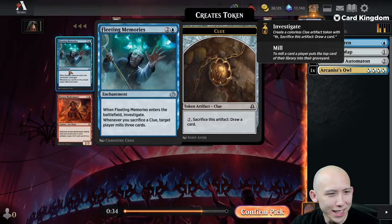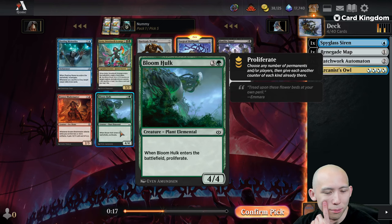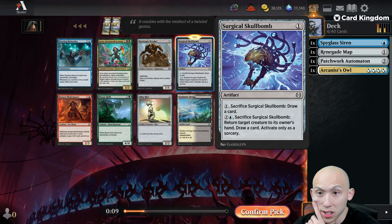Fleeting Memories — so there is in fact some kind of clue deck. This card wouldn't be in here if there were very few ways to make clues. We saw the Wave Sifter already from Modern Horizons 2, so there's one way. More green — Proliferate, plus one/plus one counter nonsense, Bloom Hulk. This is like the second or third Alloy Mirror we've seen. I'm going to take the Spellbomb here over the Barricade Breaker.